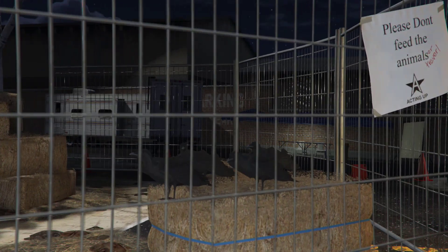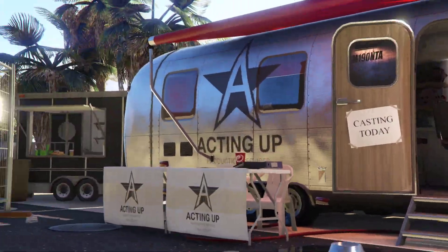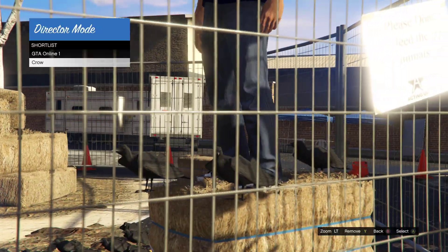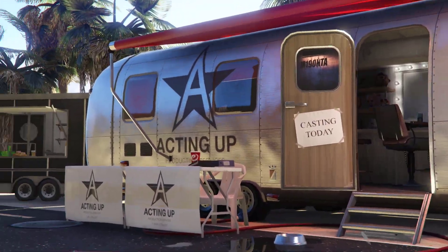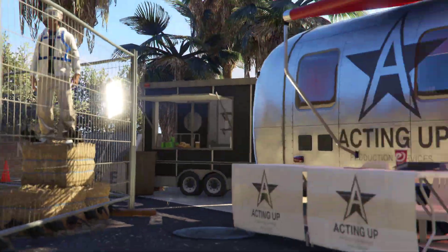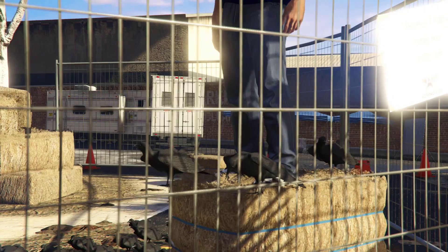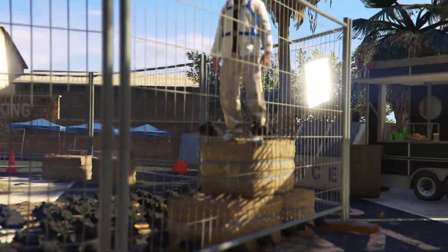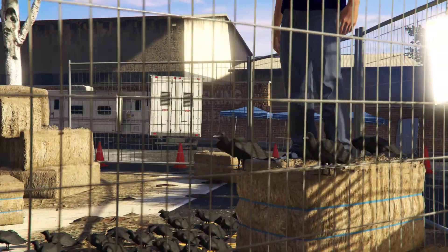After you see your character standing on top of the halo, let it run for an extra few minutes so your character is completely stuck there. Then remove your rubber band and we're going to simply remove the bird.